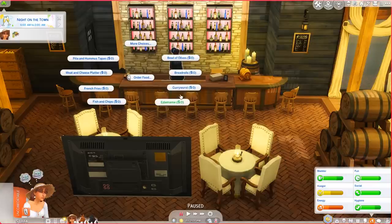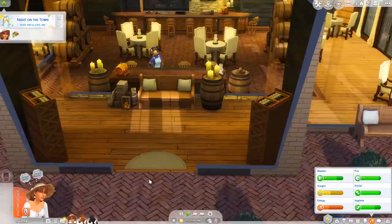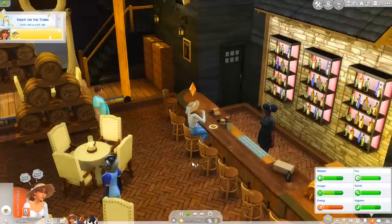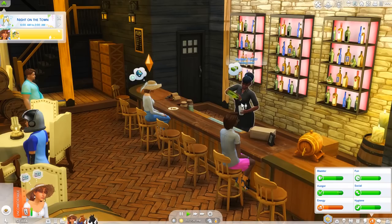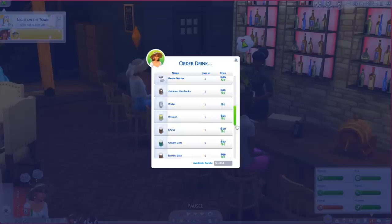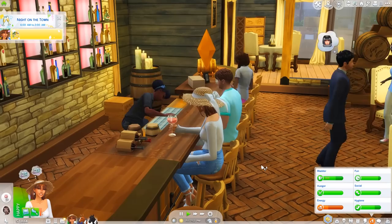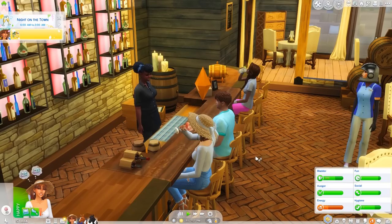Do you have free food for us? Oh my god - zero Simoleons! What's our favorite thing - something filling? Fish and chips sounds filling enough and it's free! Maybe we'll even get a drink. I wonder if they sell nectar - strawberry nectar! There is nectar! Let's get that. Look at it - it looks so good! I thought we'd make some nectar but it's taking a while for our plants to grow.